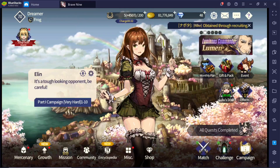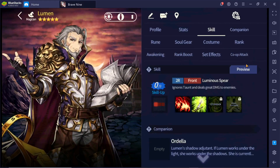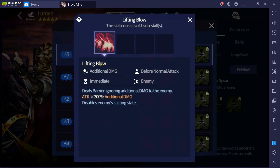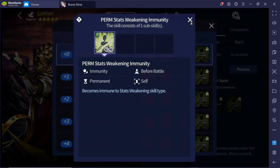Welcome back to the channel. In today's video we'll be talking about Lumen. I already skimmed through Lumen's skill set and he is basically a budget Natas with less skill. He got a rework and also got his companion skill set updated. Lumen is a unit that deals a lifting blow and additional damage that occur before normal attack. He has a lasting critical damage boost, thorn ignore, and permanent stat weakening immunity.